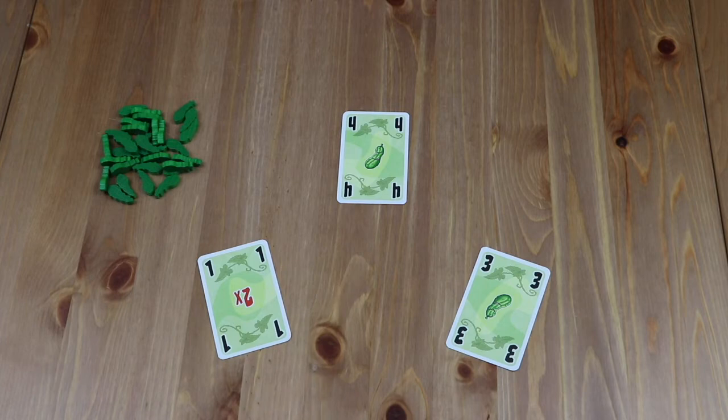In addition to any cucumber tokens players must take for winning the final trick, if any player has played a 1, the winning player in that trick is required to take double the cucumber tokens. So in this example, a player would have to take 2 cucumber tokens.